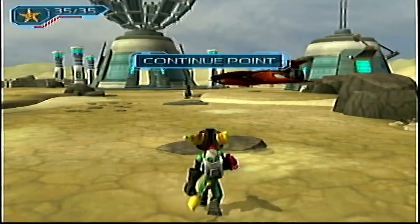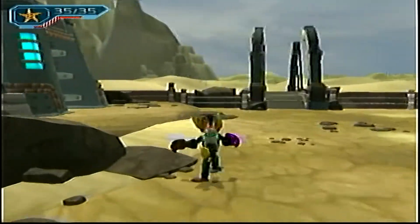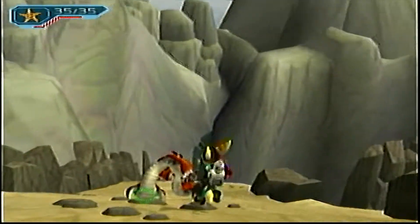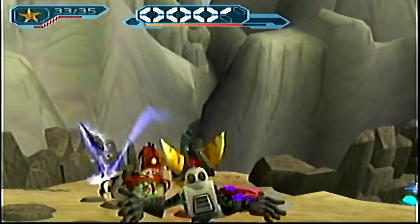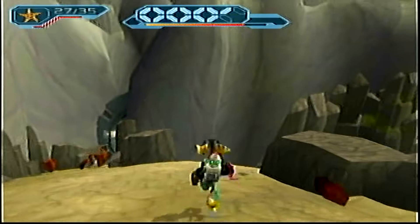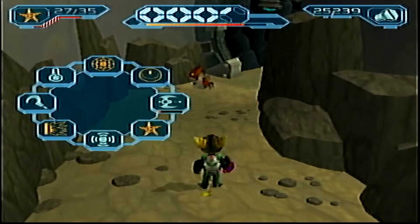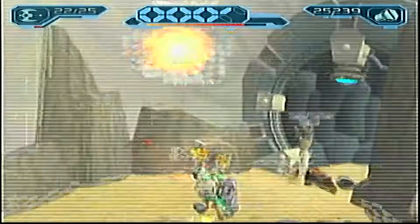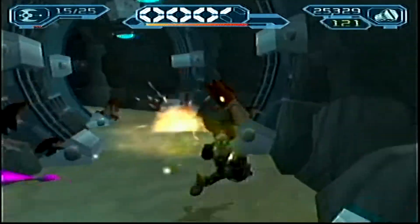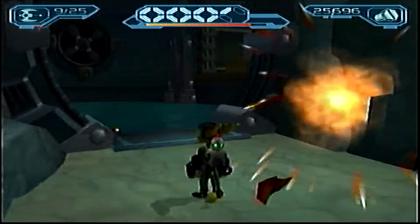Hello and welcome back to Ratchet and Clank 2 with me Matthew Cadiz, aka Poogee. Today we are going to get one last thing on Planet Tabora — the glider. It is one that is easily missed, because the glider is located in an area through a very narrow pathway. We will have to make use of the Terminator as well in order to get it, and you can also get an easy titanium bolt.